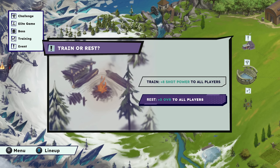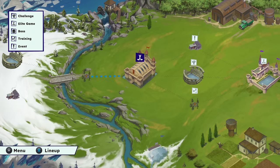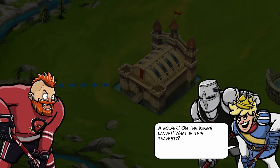Training. They released a patch — maybe that's what caused the tutorial. They nerfed this, so it's three overall instead of four now. Or we can go shot power, but I think we'll take the three overall. Okay. Elite game — the Crusaders. These are the guys. We need to destroy them.